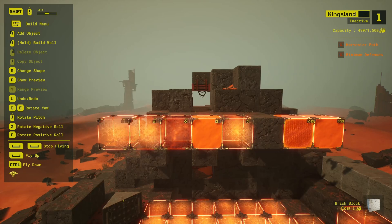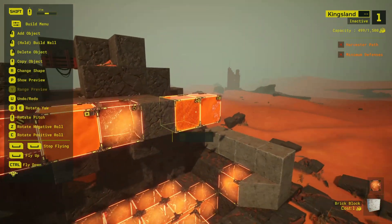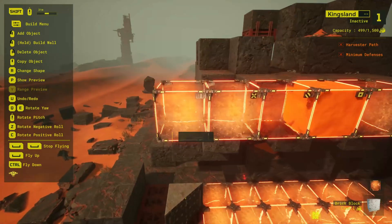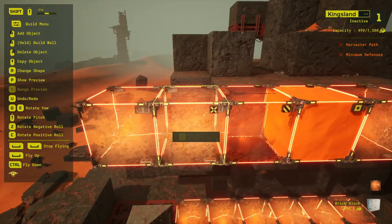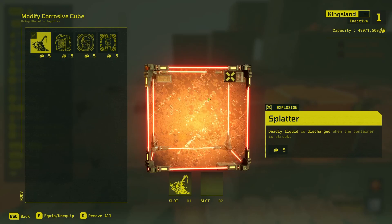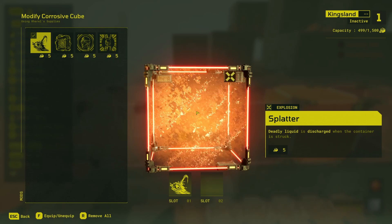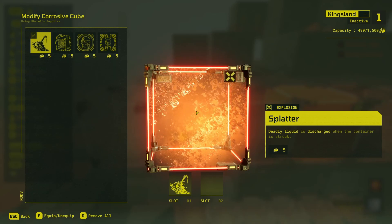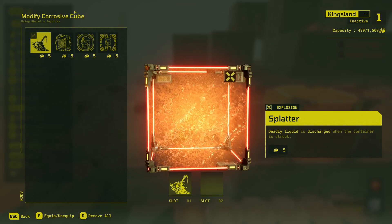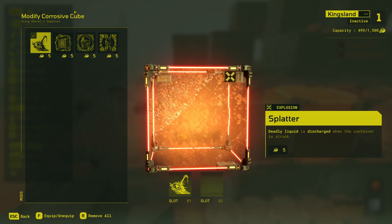Corrosive cube mods are some of the most varied and mechanically complex in the game, and they change the appearance of the corrosive cube quite significantly. Next to an unmodded corrosive cube, we have the splatter mod. Splatter adds a box effect on each face that contracts towards the center, and causes the corrosive cube to discharge a small glob of corrosive acid with a little bit of velocity towards any incoming projectile that enters the cube. The acid can kill the raider by itself, but it takes about the same contact time — around three quarters of a second.